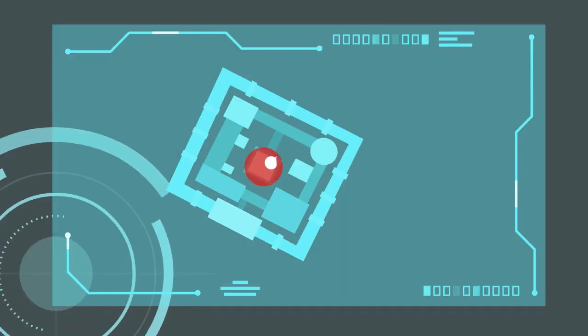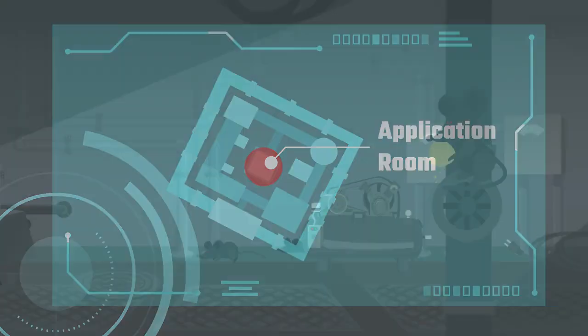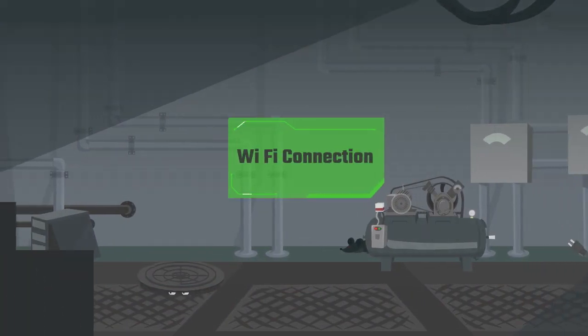Your destination is the application room located at the core of the building. There is only one way in. First, climb through the Wi-Fi tunnel to the entry portal.